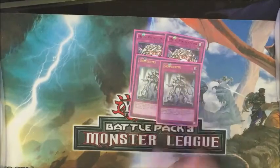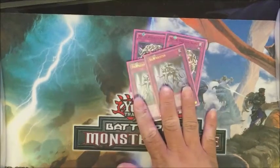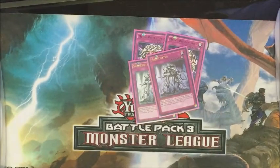Another good continuous trap monster is Shape Snatch — it's a level two tuner if you want to go into synchros like Barkion or Naturia Beast. However, it's a little slow for me because I want to do an XYZ build. You can check that out if you want.